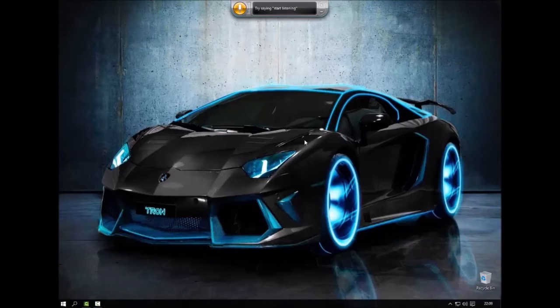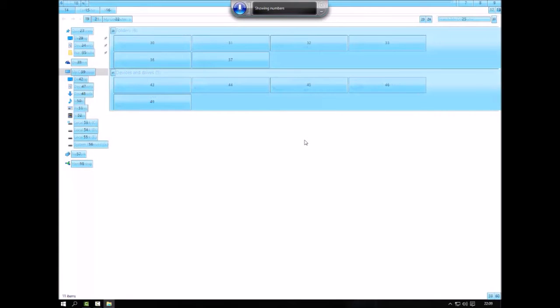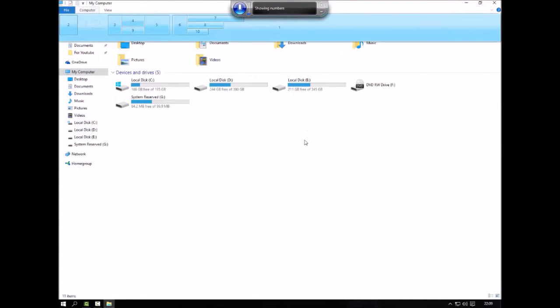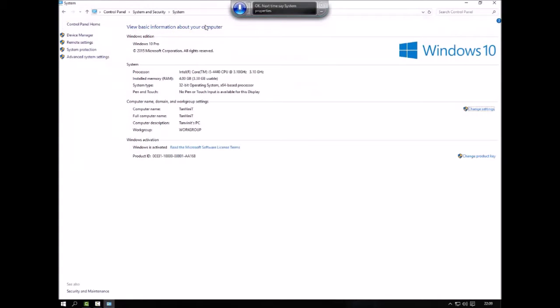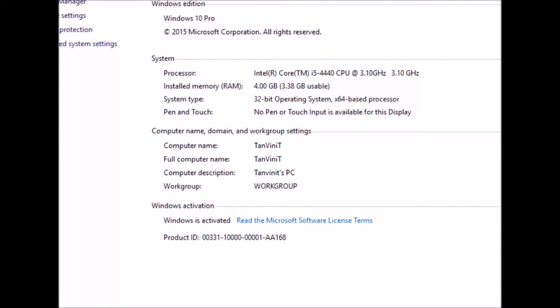I have a completely legit setup here. I use Cortana — start listening: open This PC, show numbers 15, show numbers 8... and stop listening. I generally use Cortana when I need it.